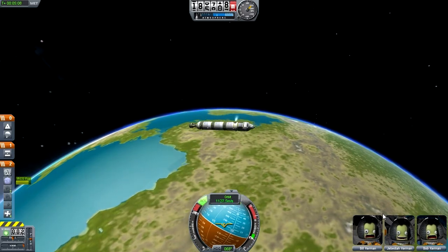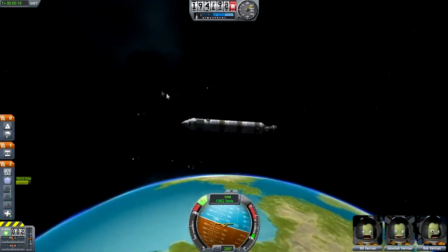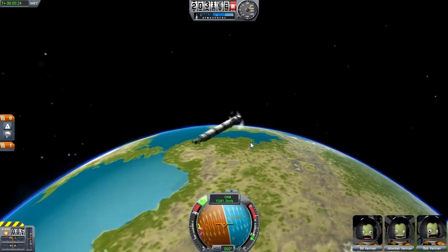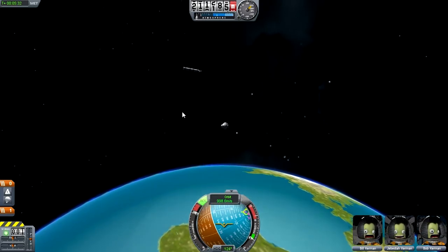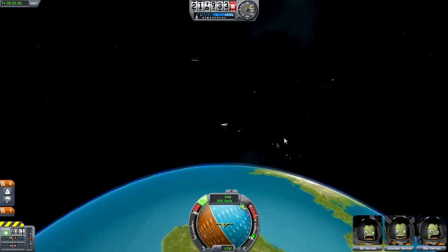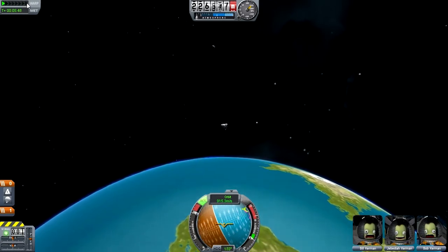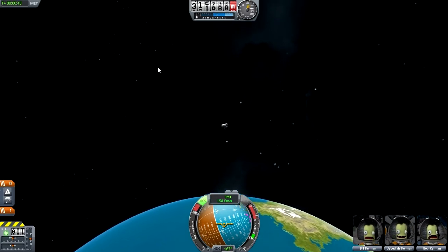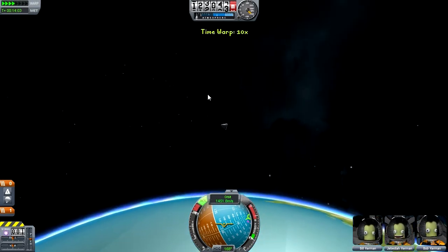It's terribly fun controlling the ship manually. We're going to put the boys in a bit of a spin — why not? Jebediah must have slipped something in his drink before boarding because he's having way too much fun; the others are freaking out. Since we're out of fuel, we might as well decouple — there we go, leaving our spinning top behind to float about in space. In the top left you have the warp bar, which speeds up boring transitions depending on how far out in the atmosphere you are.